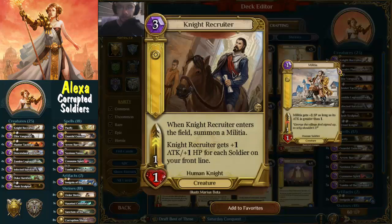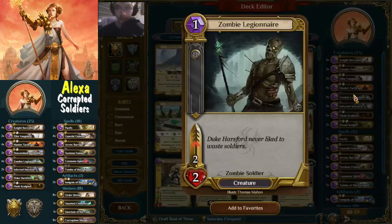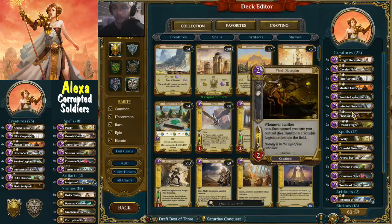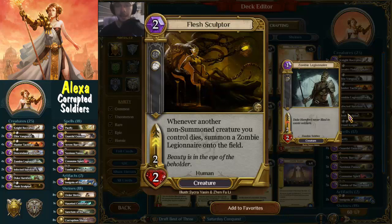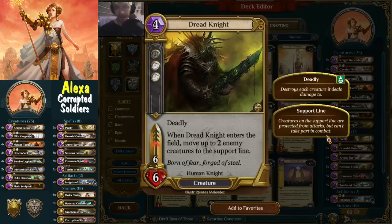If master tactician is on the field, a militia gets buffed to a 2/2 and also gets two speed, which is pretty neat. Master tactician buffs every soldier on the same line - the elite vanguard, the cavalry field captain, the knights, the night recruiter, and the militias. For the corruption aspect, we have four zombie legionnaires - a 2/2 soldier. Three infected survivors - when they die they spawn a zombie legionnaire, replacing themselves. Three flash sculptures - if one of our creatures dies we summon a zombie legionnaire, so flash sculpture definitely has to be in there. And two dreadknights - our value card. One-speed isn't great but it's deadly, it's a knight, and when it enters the field you move two enemy creatures to the support line so they can't block.